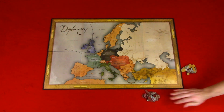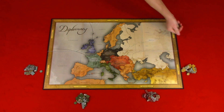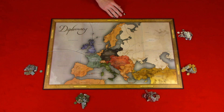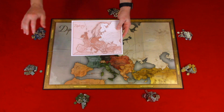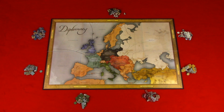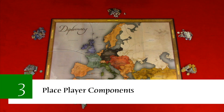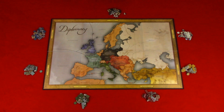Austria is red, England is dark blue, France is light blue, Germany is black, Italy is green, Russia is white, and Turkey is yellow. Also get a map sheet — this can help you during your diplomatic planning. Step three: place player components. Place your control markers, armies, and fleets based on the chart in the rule book.